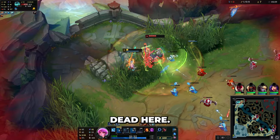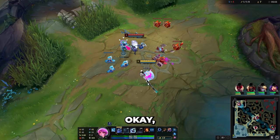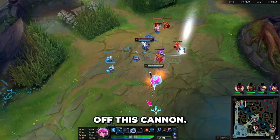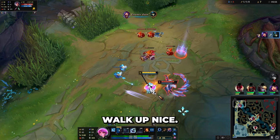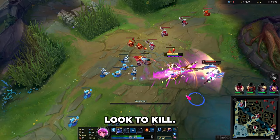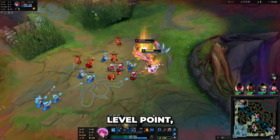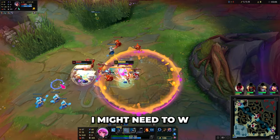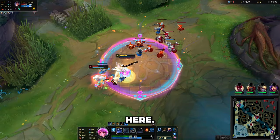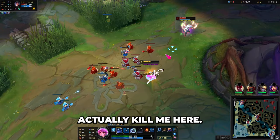Oh, I'm just dead here. I have 3 off this cannon, maybe I can bait her into a fight — dodge this, walk up. She has no flash actually, so I couldn't look to kill. I'm gonna hold my level point; I might need W here. Just play slow — she can't ever actually kill me here.